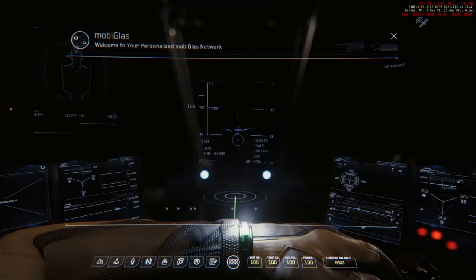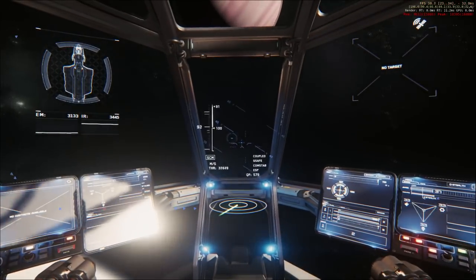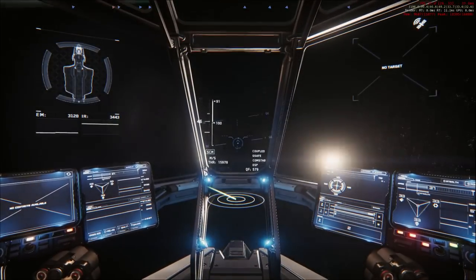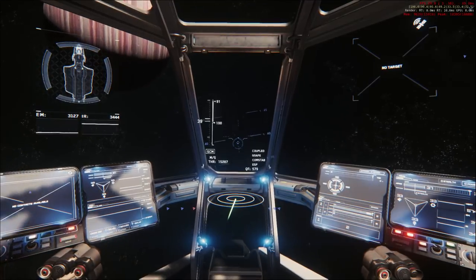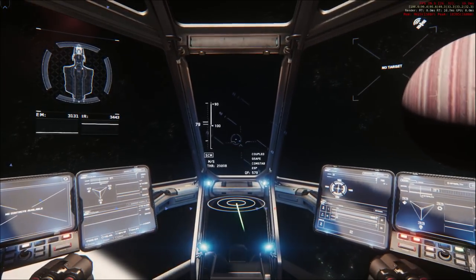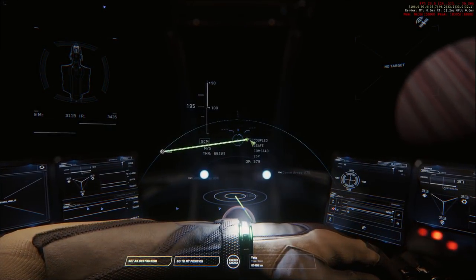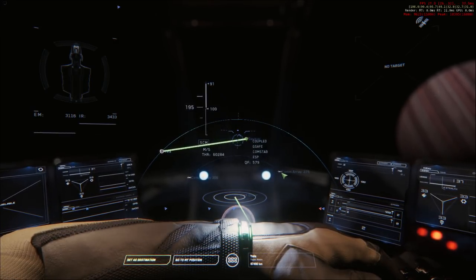F2 for the map. Next destination: Yella — hopefully that's how you pronounce it. It is set as destination, but of course it's on the other side of this planet — the moon. That's going to be inconvenient. The moon's not huge but it's big enough to make navigating around it annoying. Maybe we should go for this comm array over here — that seems to be in the same direction. If we go to this comm array, that should ensure we have a clear path to Yella.